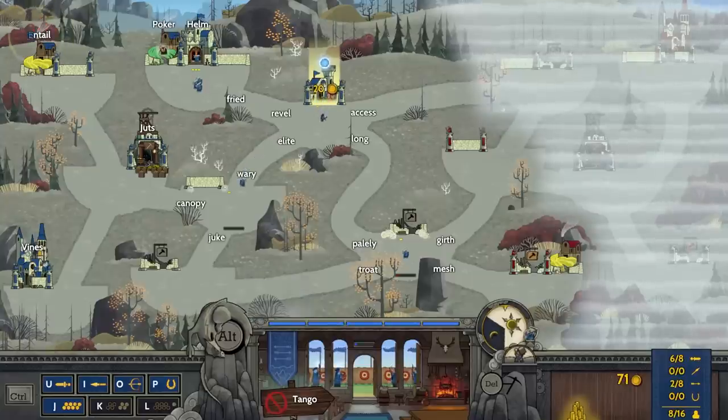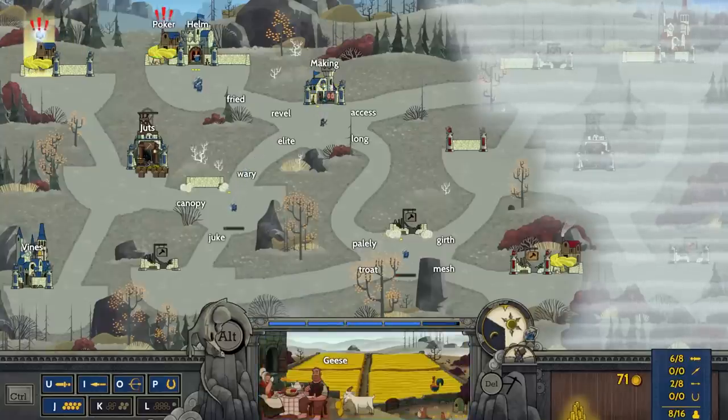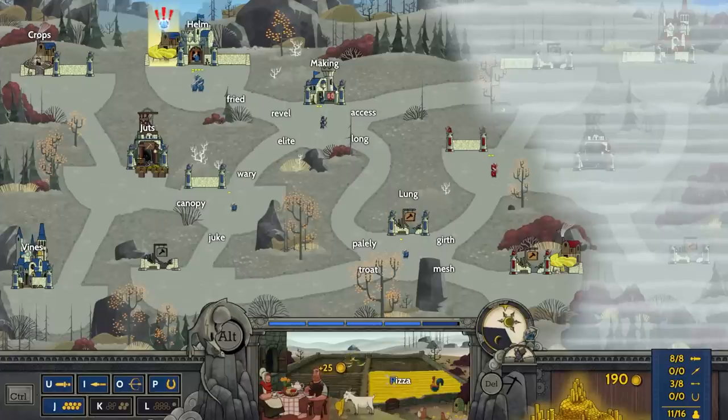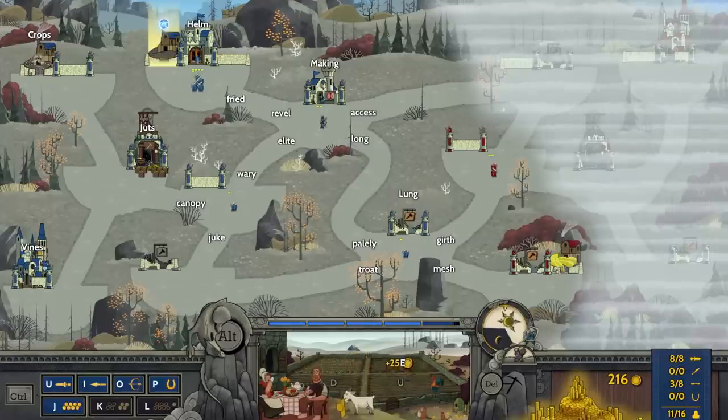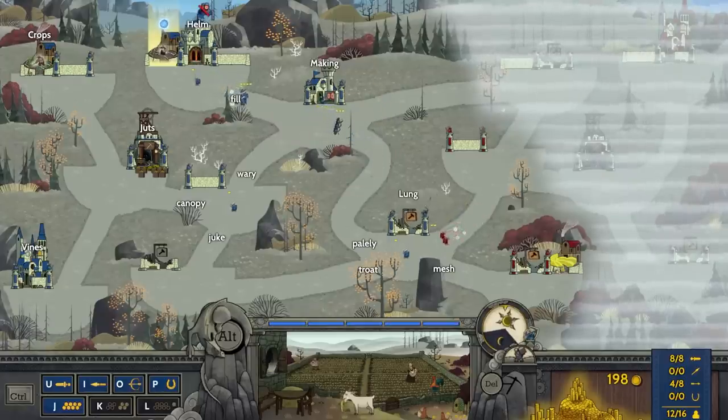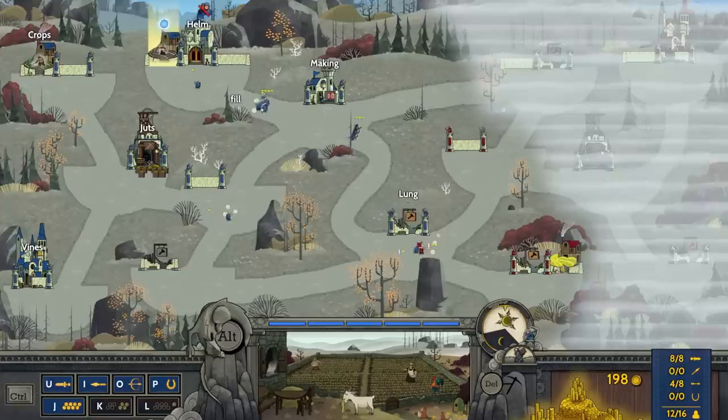They also have a wheat farmer available, so do I — I wasn't paying attention. Let's harvest all of these funds to get a nice cash crop. Let's go 'access,' actually go 'long,' and 'juke' — we're going to bring that guy to the bottom left too.